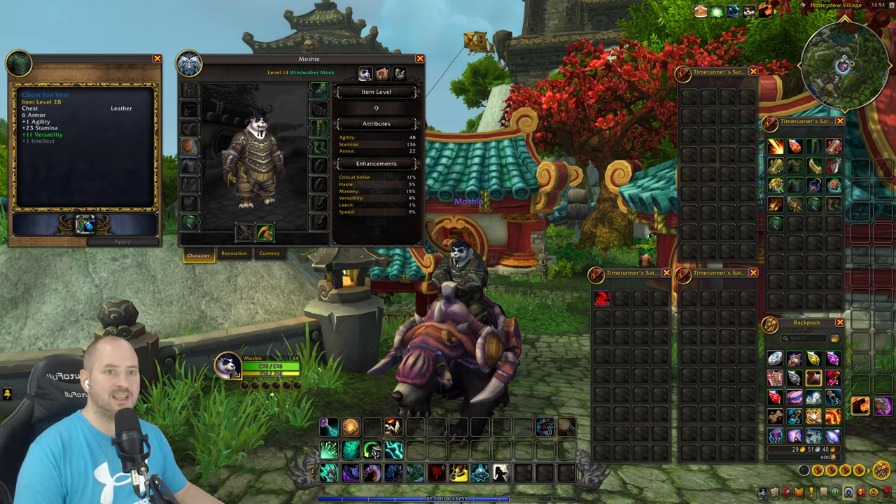There's a prismatic gem with speed listed, but we want critical strike — that's haste and mastery. Selecting the physical strike option — there we go, that quest is done now.